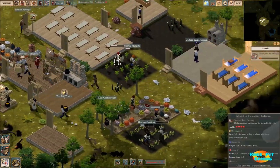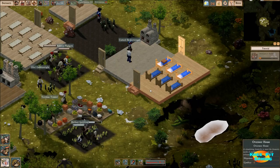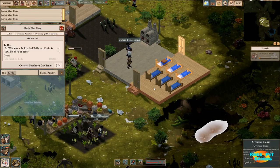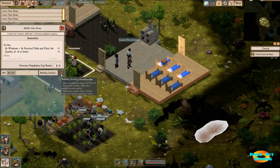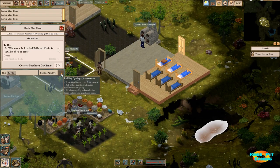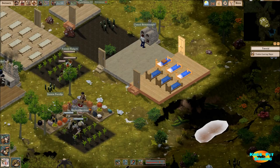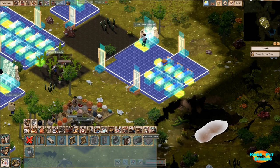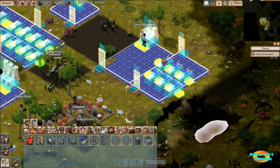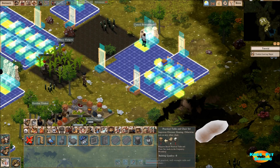If we take a quick look at our practical housing for our overseers, you can see we're also down on building quality — negative two here. Let's look at what modules overseers would prefer, and you know it's not clotheslines because these are the middle class and they don't want anything to do with clotheslines.